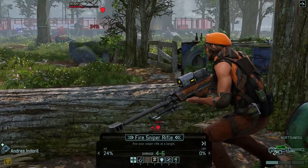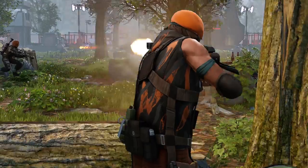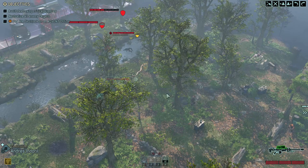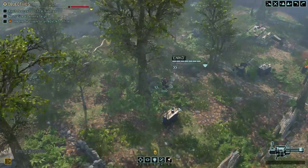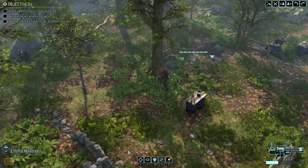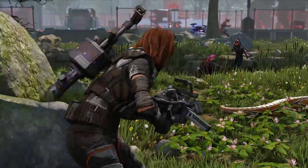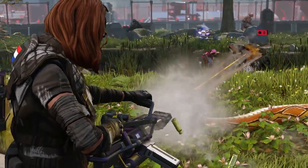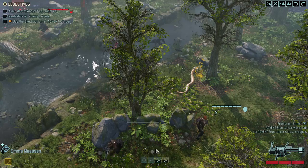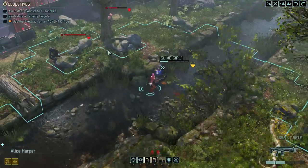He cannot take a shot at the Stun Lancer. Honestly, he can't take a shot. Now he's out of munitions as well. Alright, move closer. Take that shot on the Stun Lancer, because we don't need that in our lives. Everyone's out of munitions.